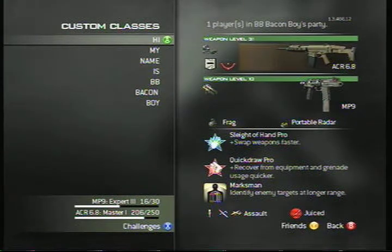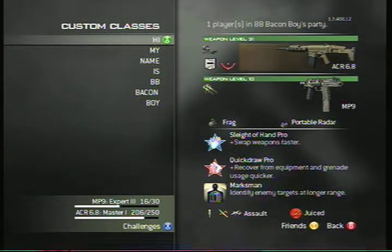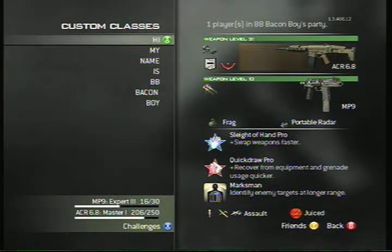He has his favorite gun, his go-to gun — the ACR 6.8. Bacon loves the crap out of this gun. He loves this gun more than he loves me, your favorite commentator. It's his new TAR. In Modern Warfare 2 Bacon used the TAR a lot and that was his go-to gun; the ACR is now his new TAR.